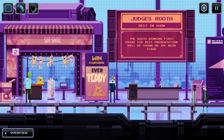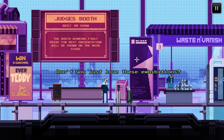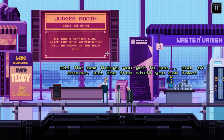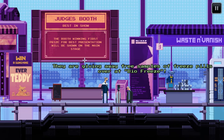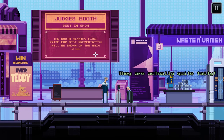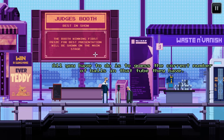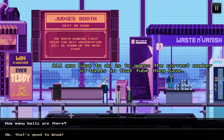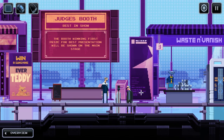Judge's booth — Best in Show. The booth winning first prize for best presentation will be shown on the main stage. There's someone here who loves these exhibitions — all the new things you get to see and all the free stuff you can take. They're giving away free samples of freeze pills over at BioFreeze, and the guys at Sunshine are practically giving away a free ever teddy bear — all you have to do is guess the correct number of balls. I already know this.